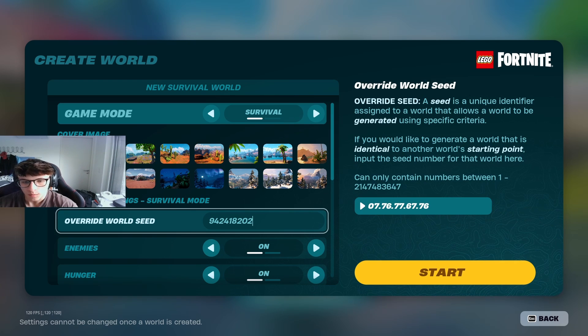This next one is really cool — a really nice biome on the beach with a village also quite near. You'll be looking down on strawberries and silk. The code is 9424162 02 — a really nice beach biome.